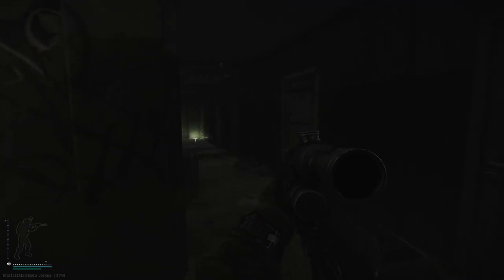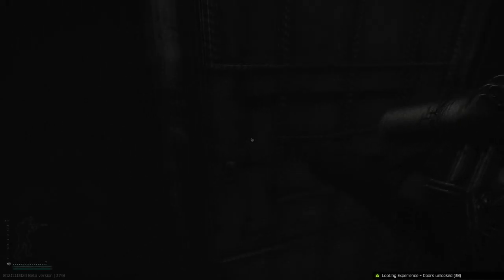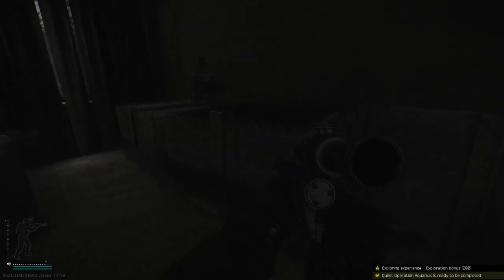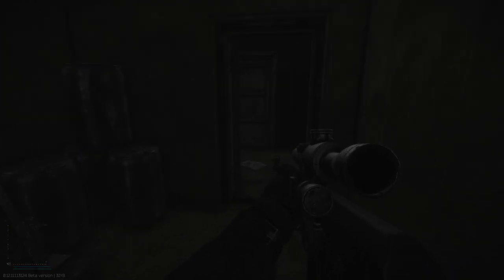Once you're up here, it's the first door on your left. Open it up and you can see there's a barrel of water outside of it to give you a little clue if you're struggling. There you go — it's as easy as that. Once you walk in, you're done.